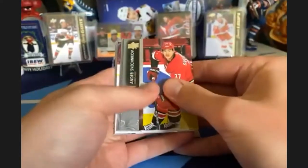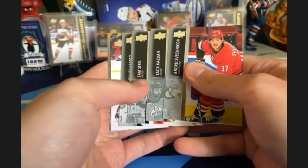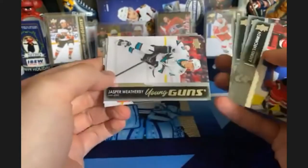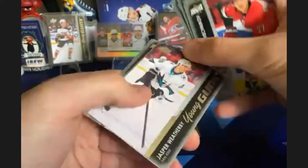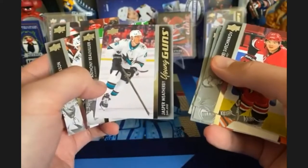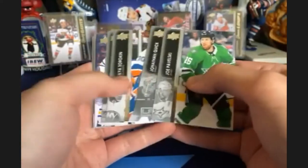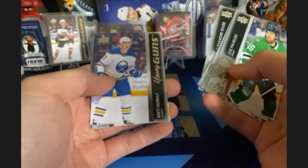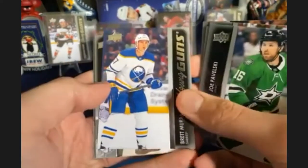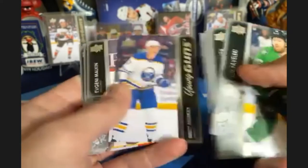Starting off — I see some red in the background. It's going to be a Sharks pull: Jasper Weatherby. I feel like we've pulled Jasper Weatherby recently. There's our first young gun going to Schmidt's pile. And it looks like I'm going to get a young gun of my own — it's going to be a Buffalo Saber: Brett Murray. We're starting to get some repeats, so watch out for those.